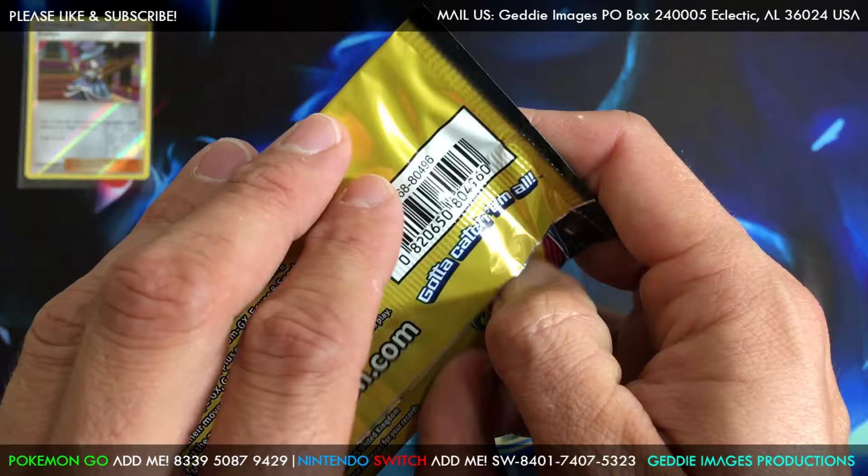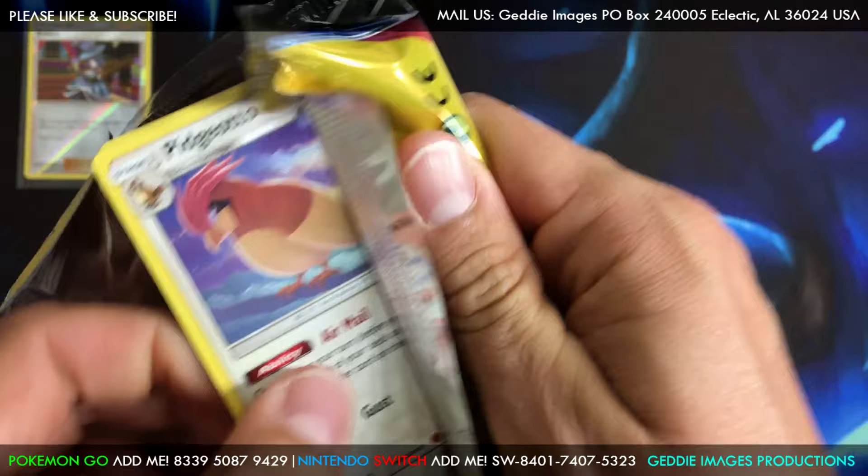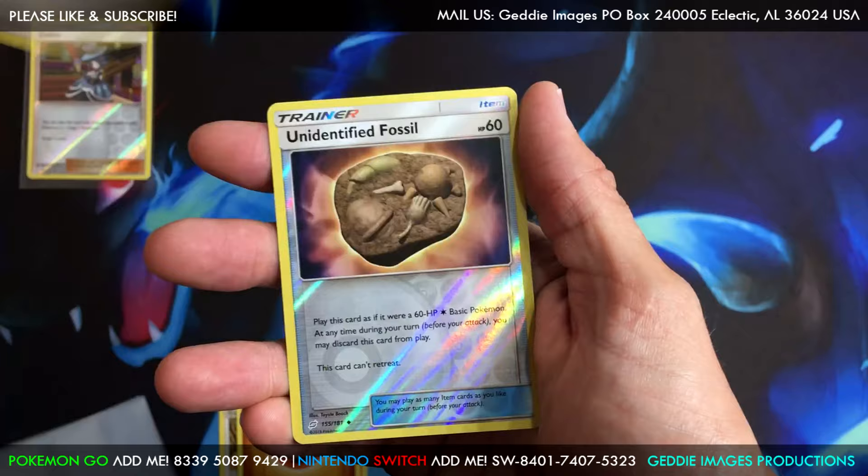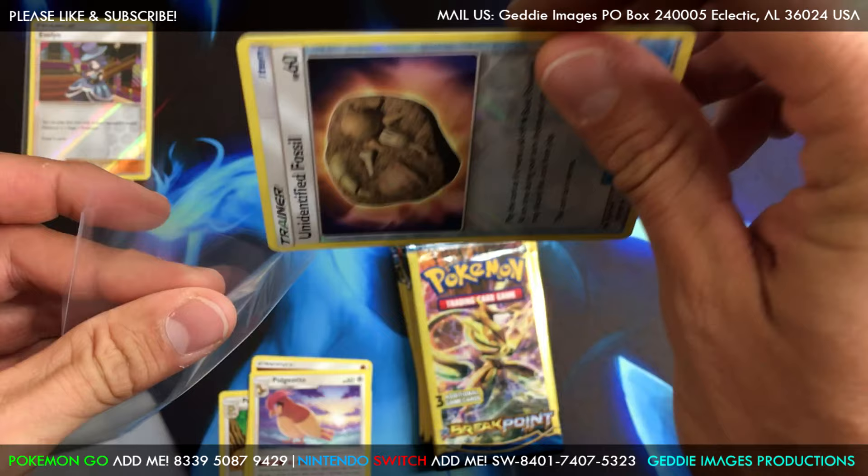All right, we got Team Up — a dinosaur card and fighting energy to start off with, plus a Pidgeotto and an Unidentified Fossil reverse uncommon.